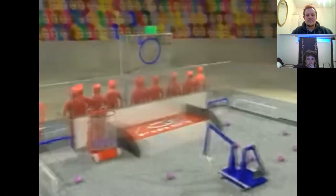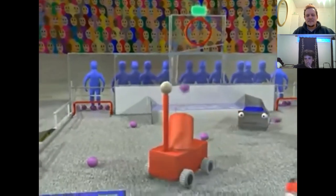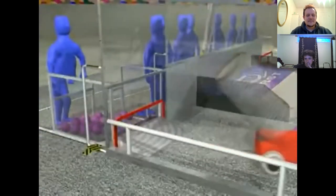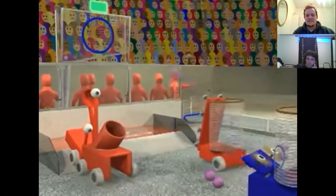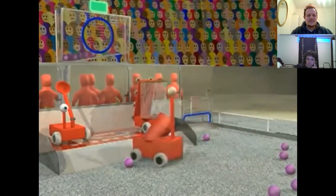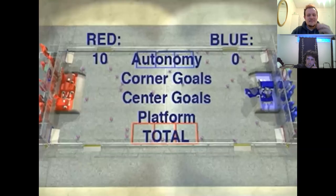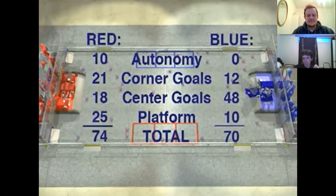During the final period, both goals are turned back on and both alliances can score. During this last 40-second period, teams need to keep a careful eye on the clock — they want to score as many points as possible while leaving enough time to get back and put one, two, or all three robots on the platform for bonus points. Each alliance gets one point per ball in a corner goal and three points per ball in a center goal. Red has all three robots on the platform for a 25-point bonus and wins the match 74-70.